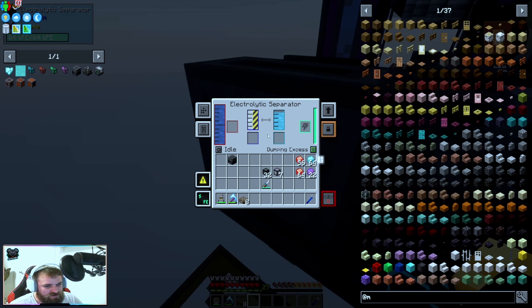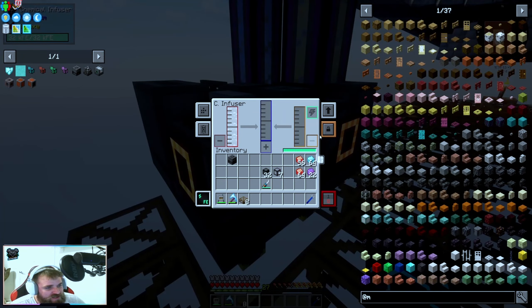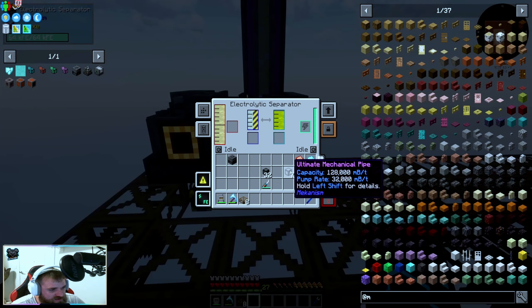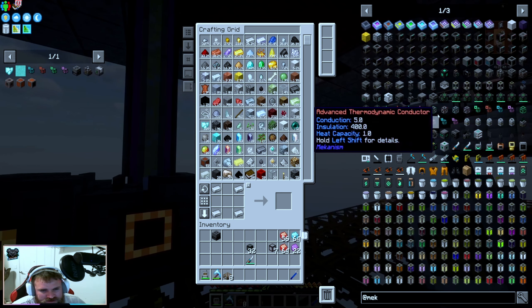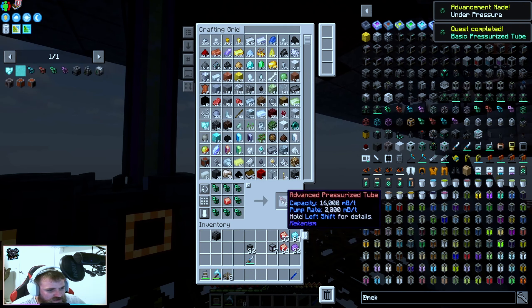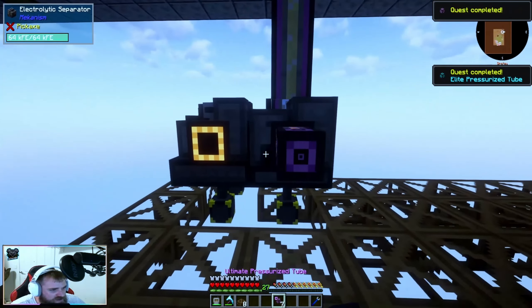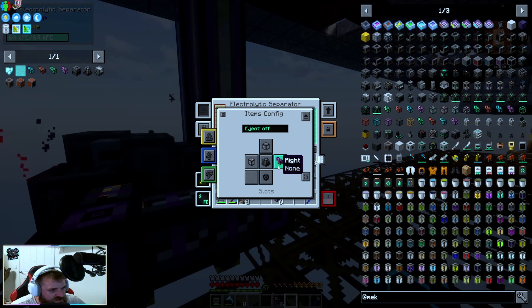We need the oxygen out of here. We don't actually want to dump excess — there's a reason behind that, it's crazy but there's a reason. This here we're actually going to insert into here. This is a gas so we need a gas pipe — Mekanism logistic pipes, basic pressurized pipes for gases. We'll do the ultimate ones because we have the material. We want to go from here to here, and that's actually going to mix the chlorine in with the hydrogen.